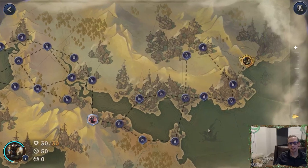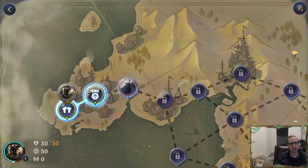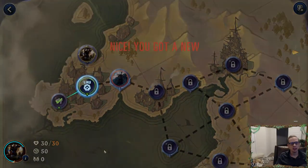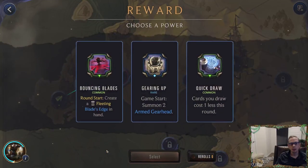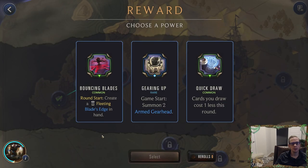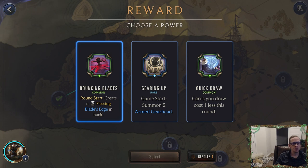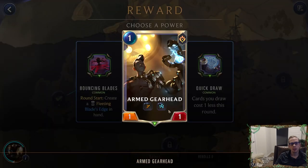Here's what it looks like — a lot like the Saltwater Scourge, with Gangplank and then Swain as our boss. We'll get our first power. We get a power: create a fleeting Blade's Edge in hand each round start. Normally I don't like this power very much, but it would be very useful specifically against Gangplank — they get a powder keg round start every single round and this can help fight powder kegs.